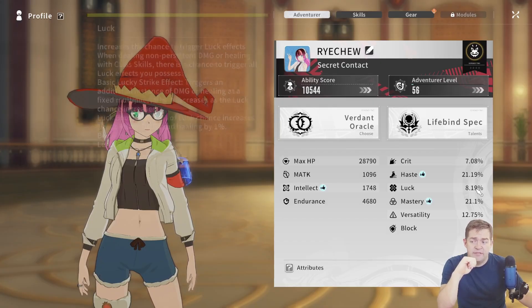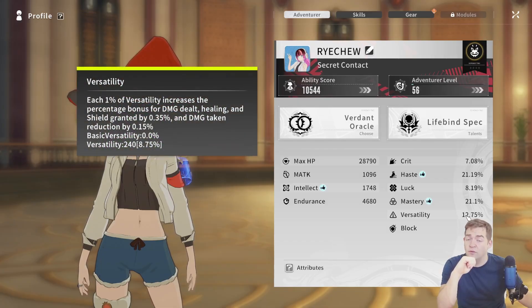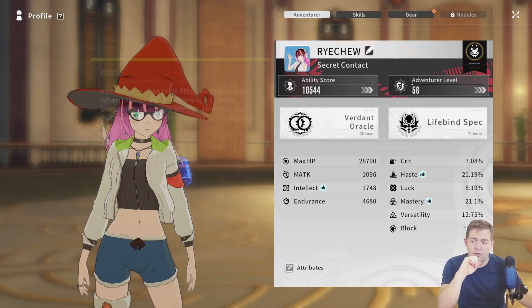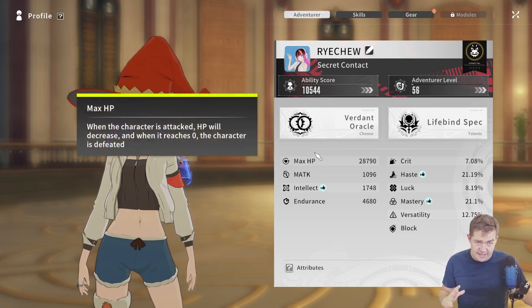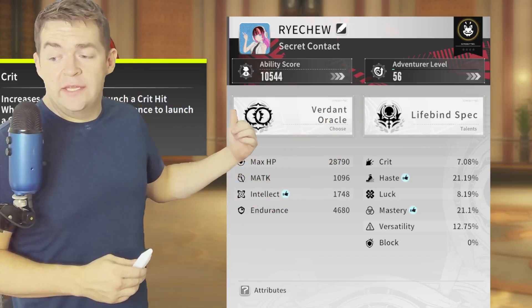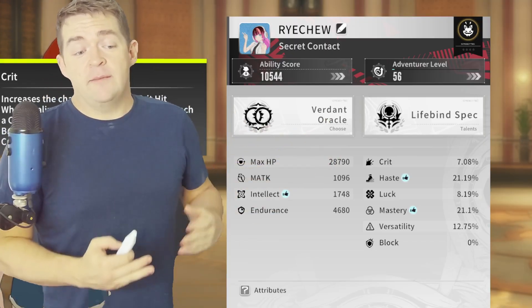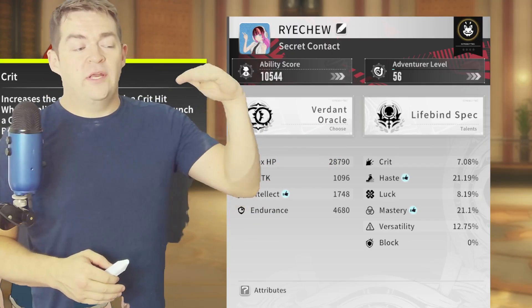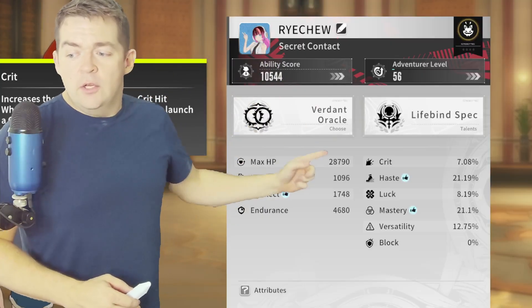Crit is a good secondary stat. Luck is a good secondary stat. Versatility is not really a great secondary stat for the Oracle, and Block means zero. First, let's hit up the main stats. Now for the big nerds, we are going to go into the values and how you're actually going to calculate them in your stats, so you know which milestones to hit on your sheet.